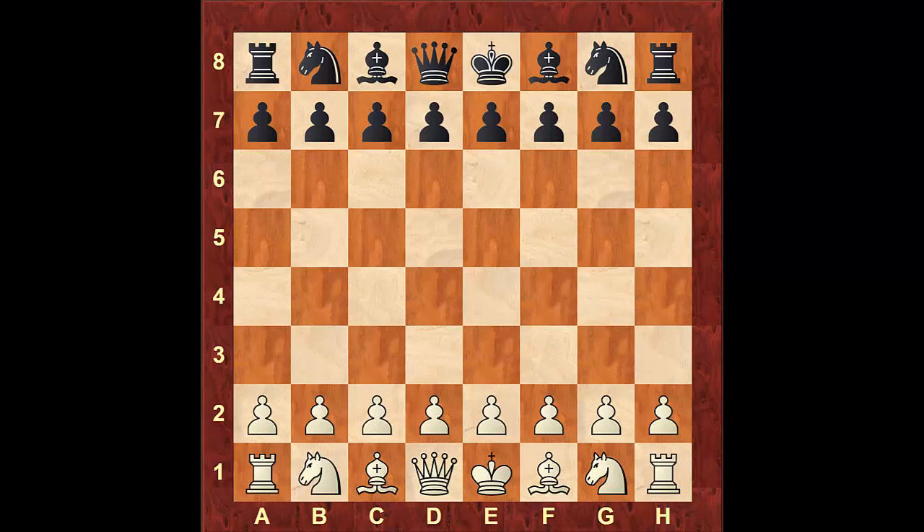Hello everyone and welcome to another middle game episode with CoachB and MasterChess.com. This is the second part of the video looking at the isolated pawn in the Pawn Structures series. If you haven't watched the first part, I encourage you to watch that first and then look at this video. In this video, we're going to take a look at three Grandmaster games to see how they apply the strategies we've talked about in the first video.